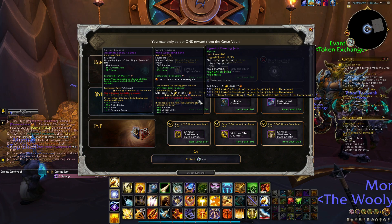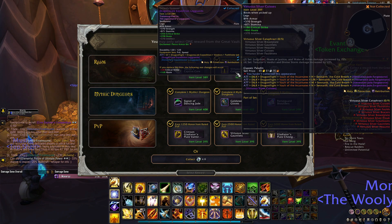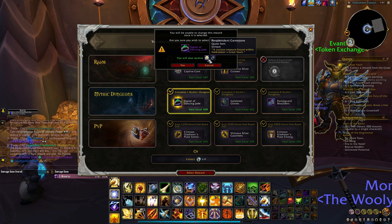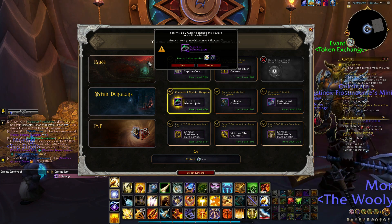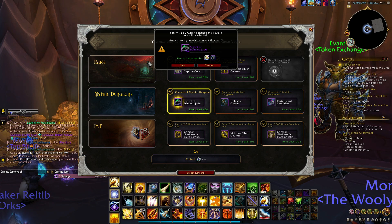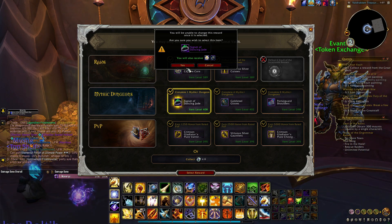Okay, the tier gear decision. Look, I'm going to go with this — I know you might not agree with me because I could get the tier set, but I'm going with this because I need the item. I need the haste, I need the prismatic socket so I can get my mastery. I just need the upgrade entirely — this is just so much better. Plus, the Inspiration Catalyst will open in a few weeks, around four to five weeks, so I can get tier gear then. I will pick this.